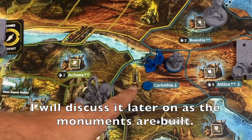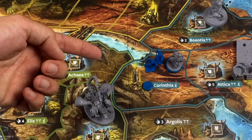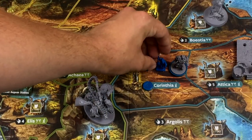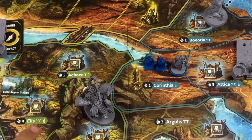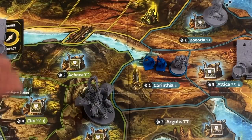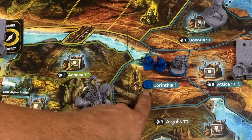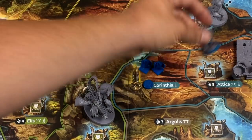During setup, you place your hero and two hoplites — soldiers — onto a region of your choice. The numbers on regions represent the general population. If your army is large enough, you keep the population under control and claim that region. From then on, that region is controlled by whoever has forces there, and the red player could take it by fighting.